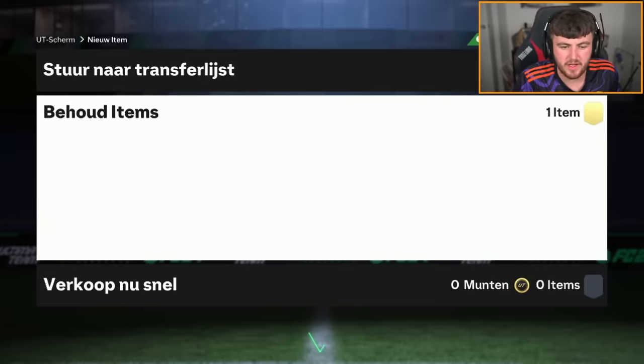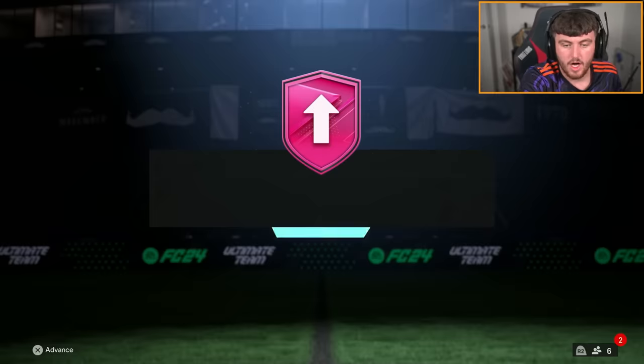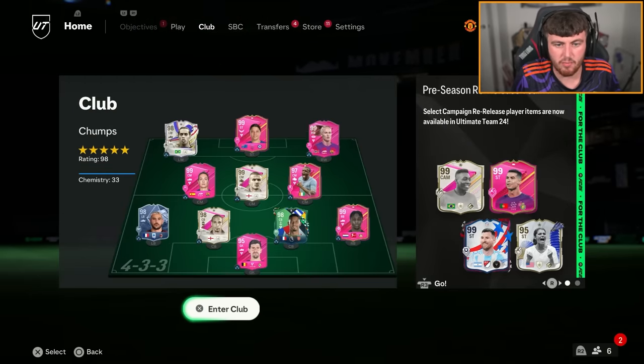Next 95-plus player pick — 97 Cody Gakpo is the highest rated card there. All right, I've got to build my Footies guaranteed upgrade. In terms of my team at the moment, just to give you a little brief look.